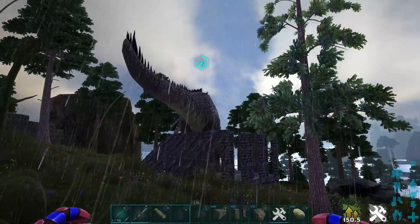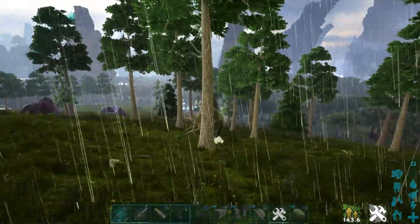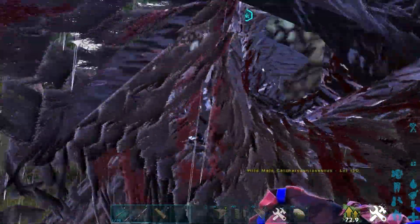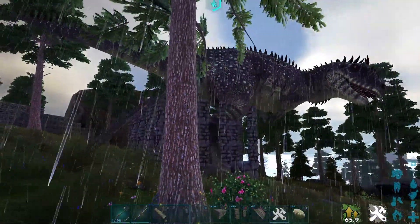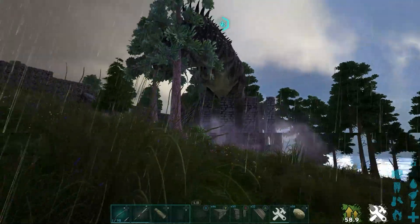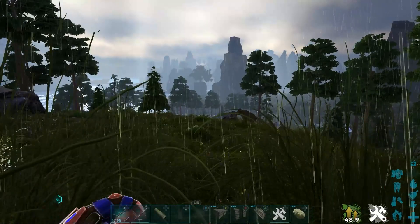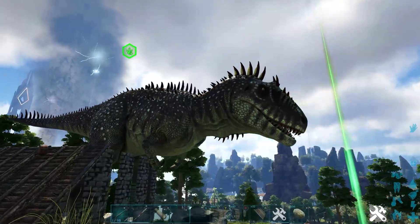Once it has actually consumed the body and there's no body left, you'll get an indicator above it showing how much this dino trusts you. Because that was such a large body, it gave us a lot of trust. Now we need to go and get another body. As you can see, his trust has gone down — we're going to release the body so it goes in. Don't get too close, otherwise it will aggro onto you, meaning it's distracted and will not eat the body.